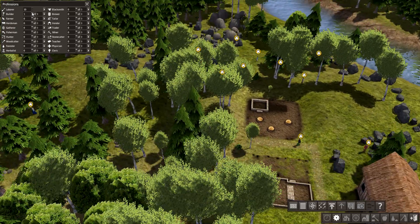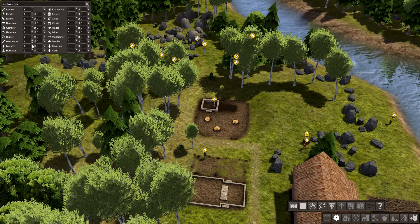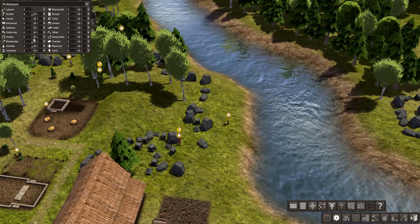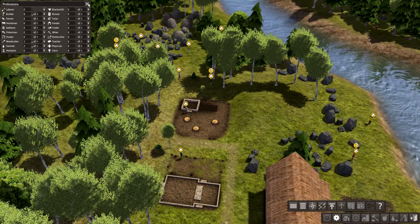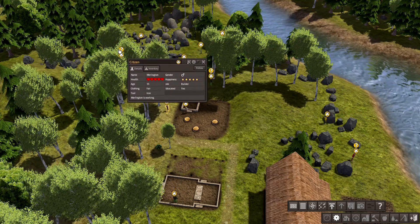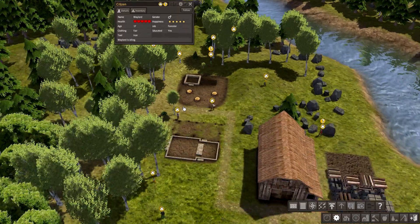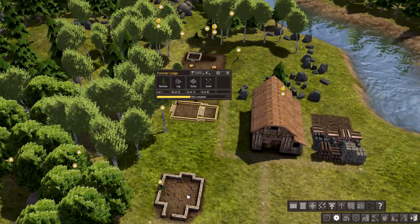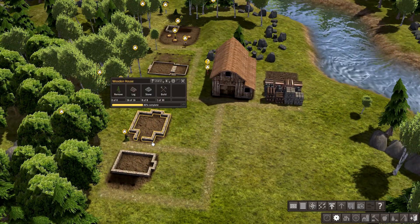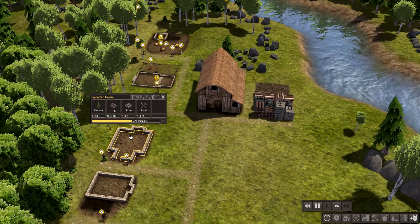Let's make everyone a builder right now except for a couple of foresters and one woodcutter. They're actually doing something now. The citizen has no job - well, hell yeah you do, get to work. I'm thinking they lay the foundations first and then from there we're up to speed. Now at 10x - let's get this going.